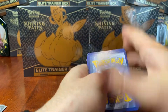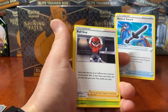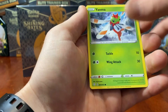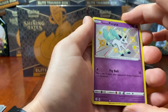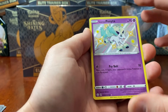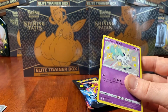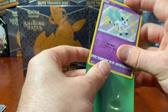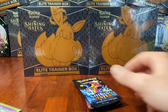Third pack. Going Water - there we go. We have a Rusted Sword, Ball Guy, Thwacky, Snom, Cufant, Grookey, a Buizel, a Yamper, a Baby Shiny - Galarian Ponyta - as our first Baby Shiny! That is stunning. And we have a Boss's Orders. I do not have this card yet, so we will sleeve him up and add him to the binder. That is absolutely gorgeous.